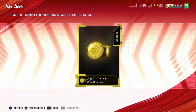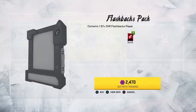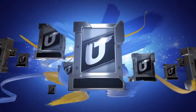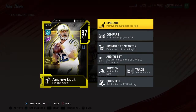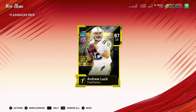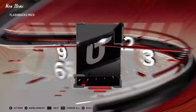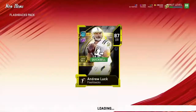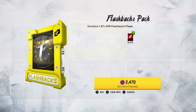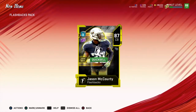Objective complete — go ahead and give me my 2k, that's great. Now let's go to training currency and open up as many flashback packs as we can to get Alan Robinson. We're going to pull him right here — nope, of course not. Why did you give me Andrew Luck twice? I'm quick selling this one. Alan Robinson — of course not. Quit giving me 87s.